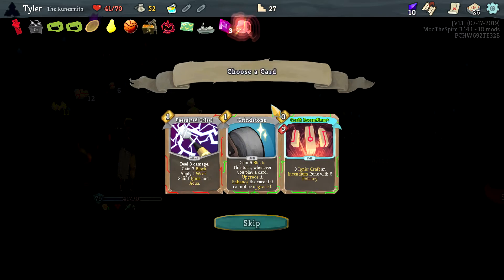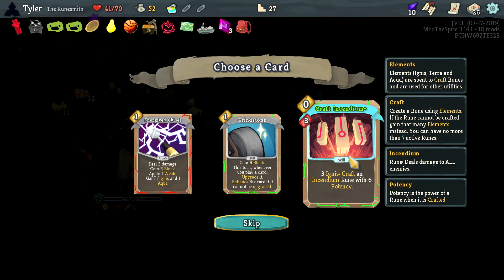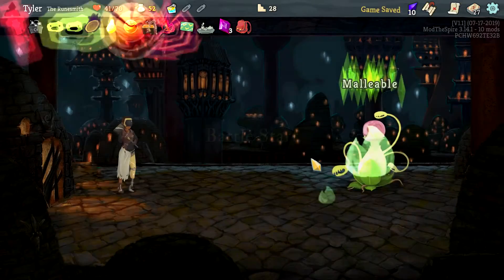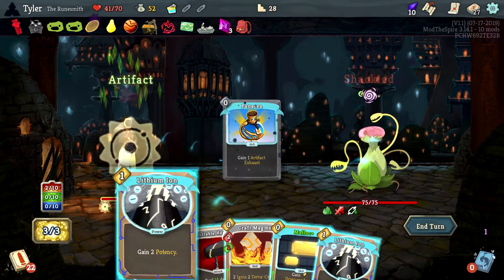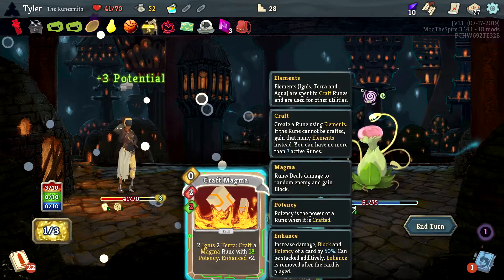Every time you play a craft card gain a random element — it's fine, but I don't know. I am going to add another one though. It's a 27 card deck because I just want to test cards — that's the issue, I want to just do a bunch of stuff.